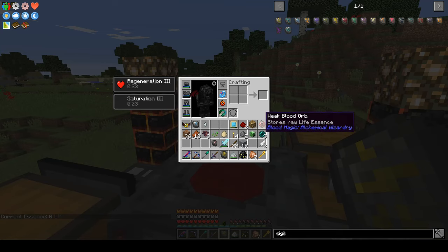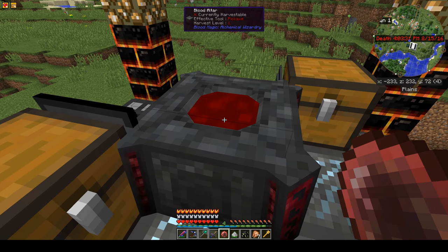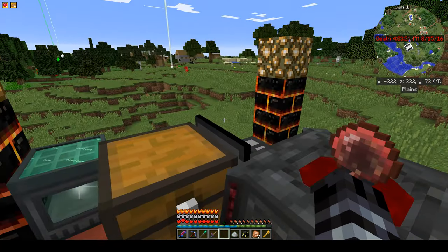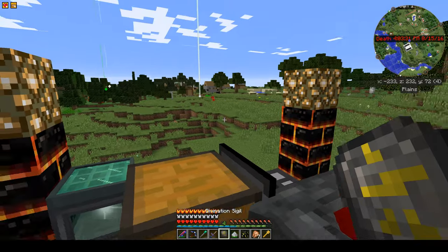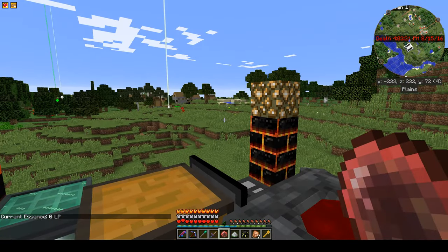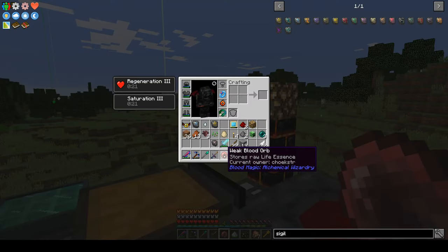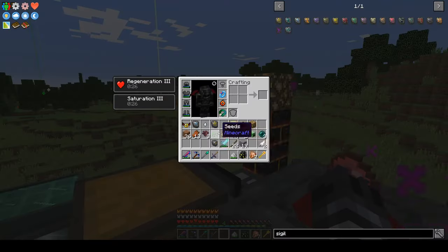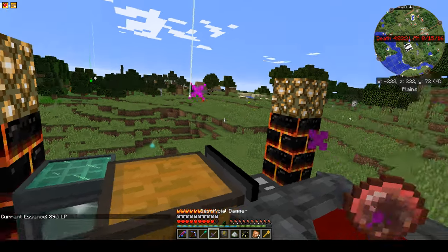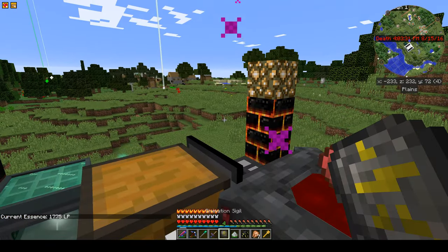There are two different pools: one in the blood altar and one in our personal network — kind of in the cloud, if you will. The way you get stuff in there is you can transfer it from the altar's blood. We can put stuff in with the sacrificial dagger. I put this orb in here and it starts flowing from the altar into our personal network. One thing I forgot — you have to right-click to bind it to yourself.